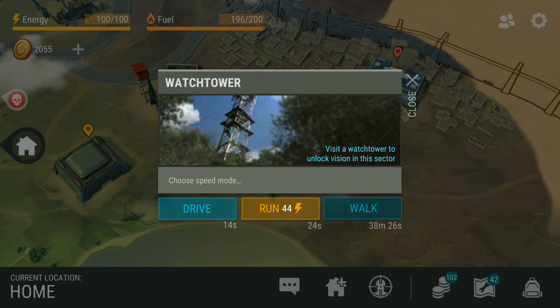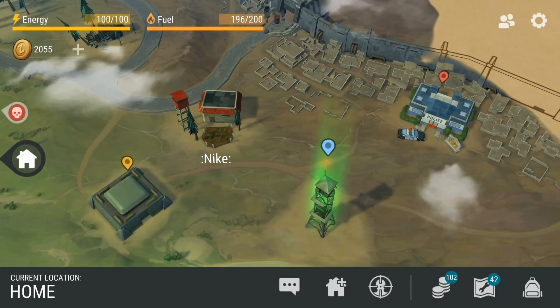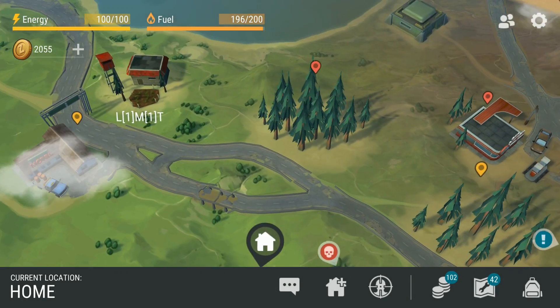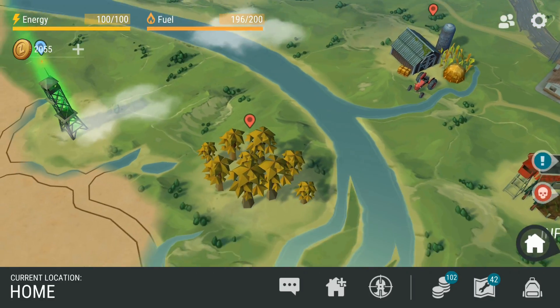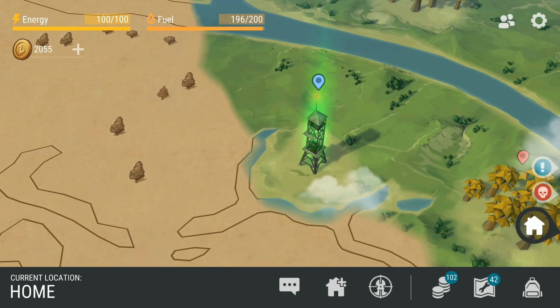The watchtower is already unlocked for veterans, but new players will have to unlock it before they are able to access the police station. They made a lot of graphical changes to the map, like this road, and you will also notice that they made this area look a lot like a swamp.